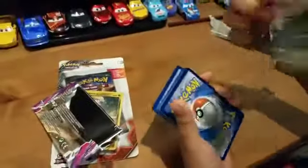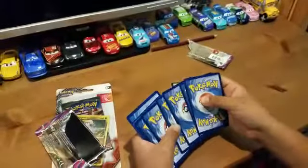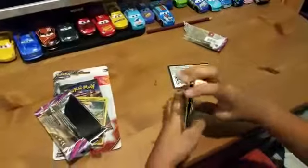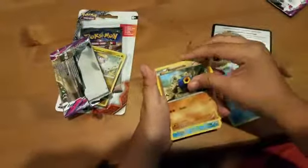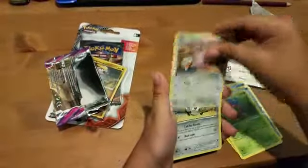Here's the code. The pack starts off with an Alakazam, a Raglor, a Frillish, a Venonat, and a Chansey.